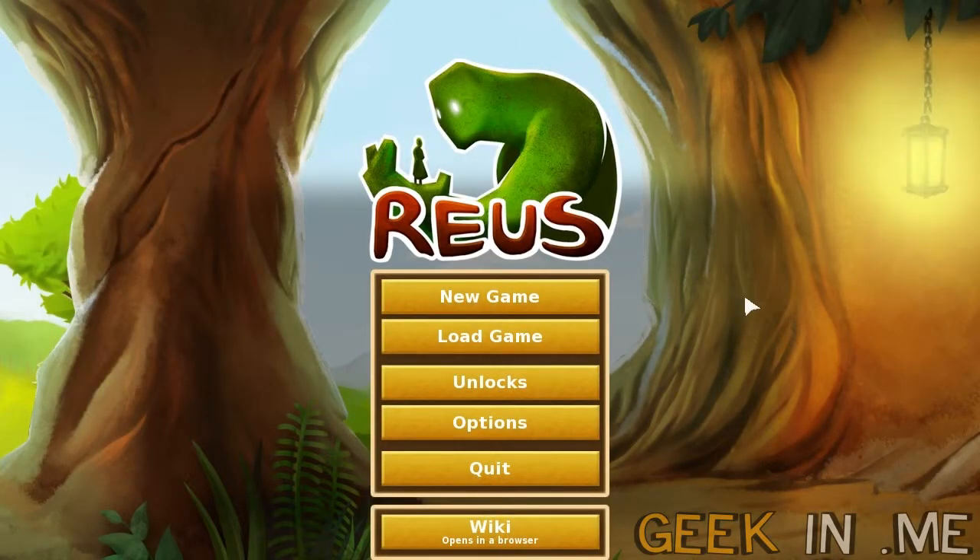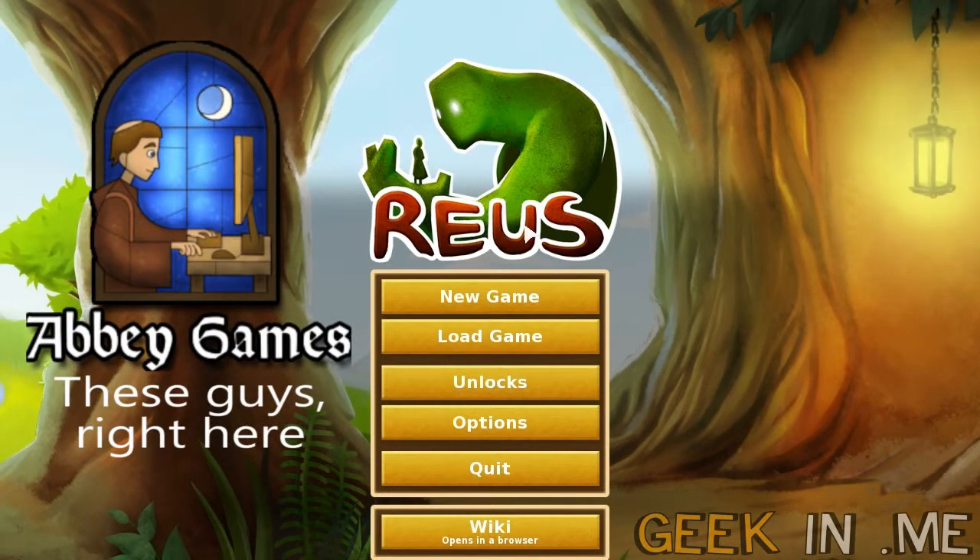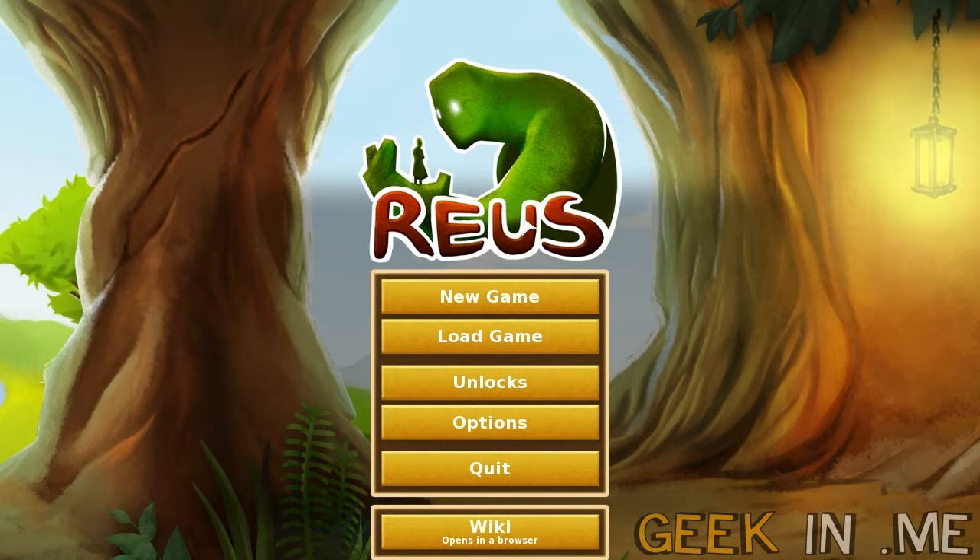Hello ladies and gentlemen, welcome to the Geek in Me YouTube channel. This is Randomite Studios and today we're going to take a look at Reus — I'm going to pronounce it like that. This is made by a Dutch company and that word means 'giant.' Why giant? You will see that in just a moment. I'm going to show you a couple of minutes of gameplay and then give you my opinion about the game.